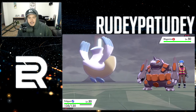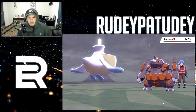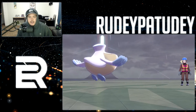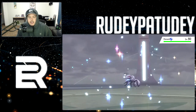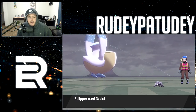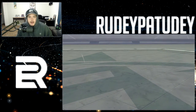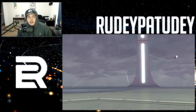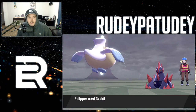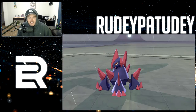No matter what, on the first turn always use Tailwind so you can guarantee you go first every time. With battle effects off it makes everything go way faster — see how fast that first round went. Most trainers, none of them besides Leon, have ever Dynamaxed or Gigantamaxed. So the fact that I've lost without opponents ever Gigantamaxing is very embarrassing — don't let that happen to you.